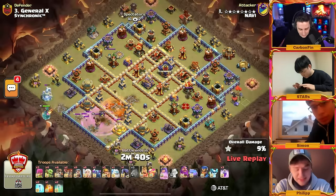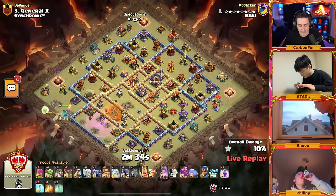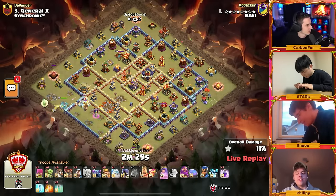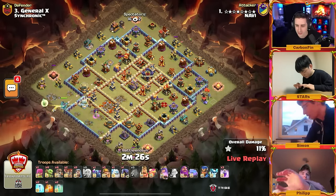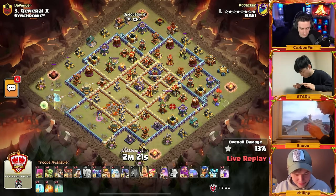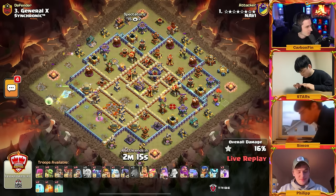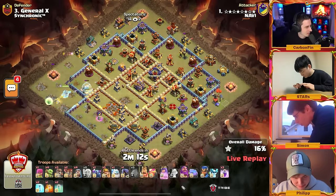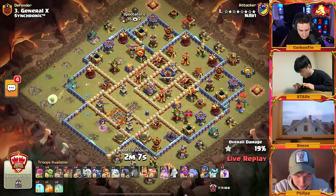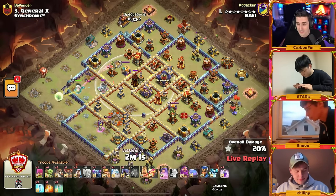Taking out the monolith on the other side — the monolith goes down with the super bowlers. The queen is gonna make her way to the left side. Where does he want to get this queen? She'll move her way up into this section towards the eagle artillery. He's got four super wall breakers — he breaks this first wall to allow the queen to step into this ground expo. With super miners, one pekka, and a diggy on the warden, he's got plenty of wall breakers to use.